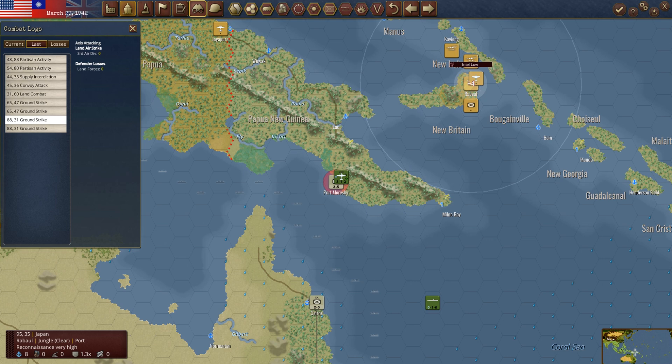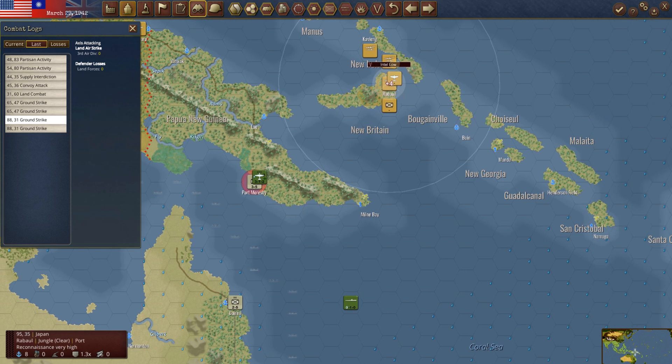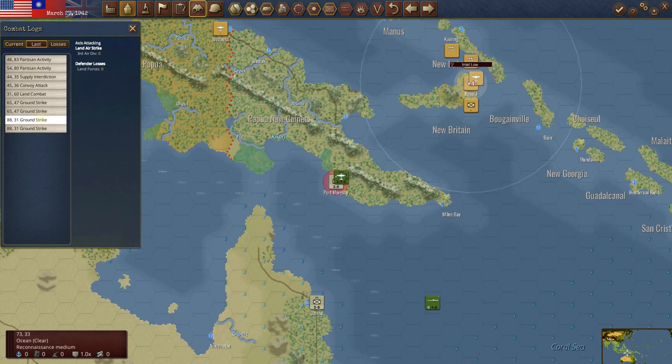We've put our intelligence unit out at Rabaul because I'm very interested in what they're doing out there. They've got two task forces and some planes. They did do a ground strike — at Moresby. We've moved this American air unit in here to hopefully dissuade that. Now, it's not really an air-to-air unit — it's more of a tactical bombing unit, but it does have air-to-air capability. Hopefully we can fight them off a little bit.